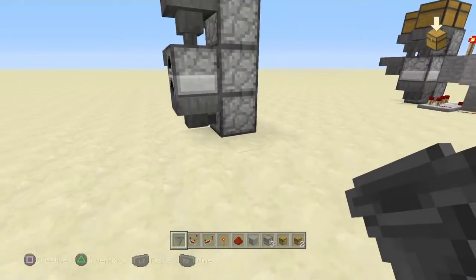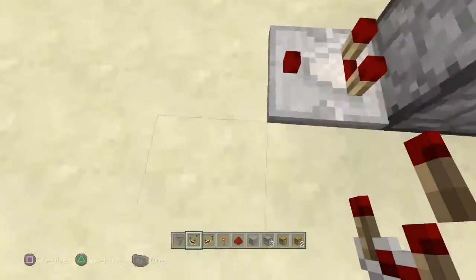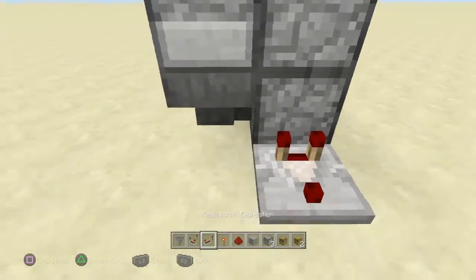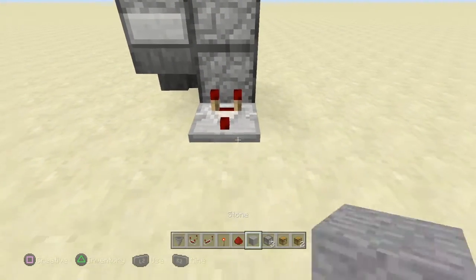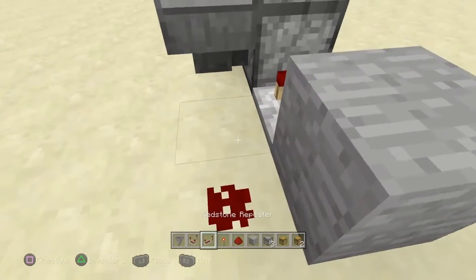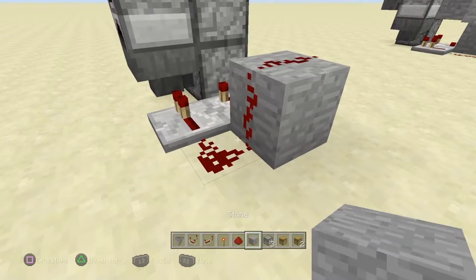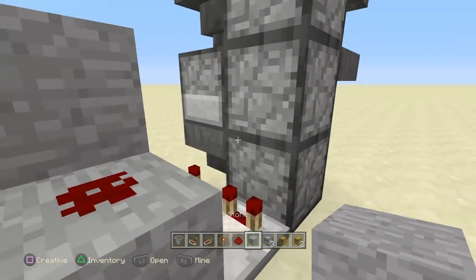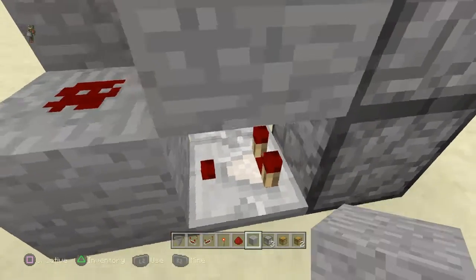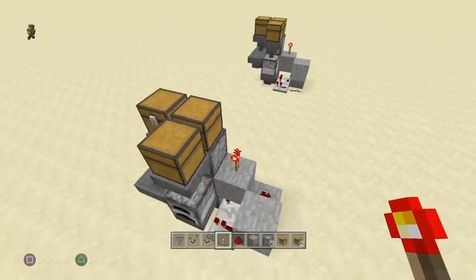Now that we've got all that set down, let's go ahead and do the redstone bits, which is very simple. Get your redstone comparator coming out like that into a block. On the side of this block put a piece of redstone dust, repeater, redstone dust on top, block, block, and a redstone torch, and then you're all done.